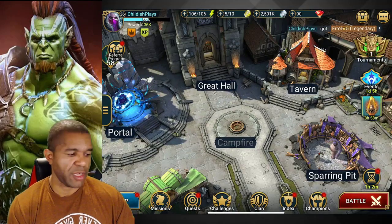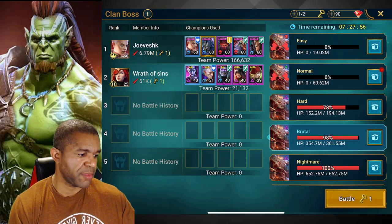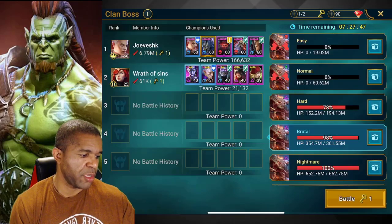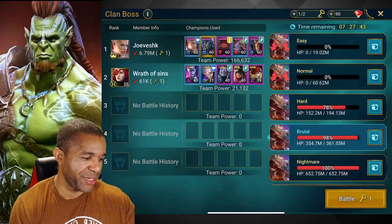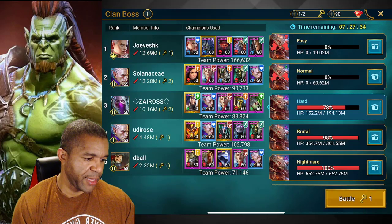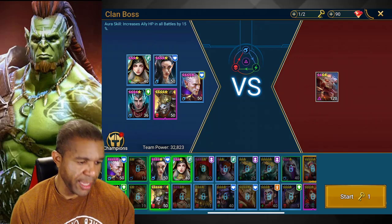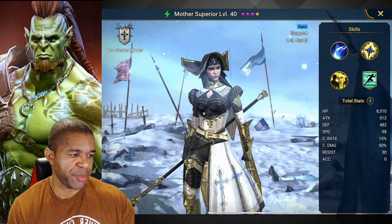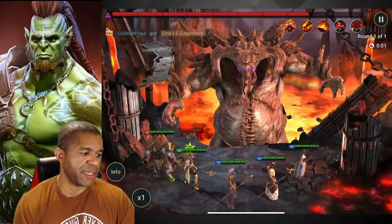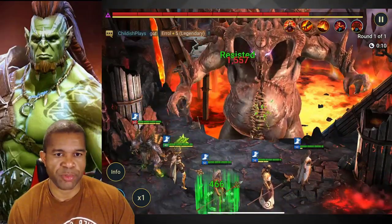Now the last thing I want to talk about is the Clan Boss. I've joined a clan to test this out, and we're bringing in a team with quite a handful of poison effects. It looks like somebody already cleared the easy boss, so we'll try the hard one — this is probably going to hurt a little. We're running: L-Elf, Kael, Yaga, Apothecary, and Mother Superior as our main healer. I just want to see if we can get some crazy damage and maybe some counter-attacks.